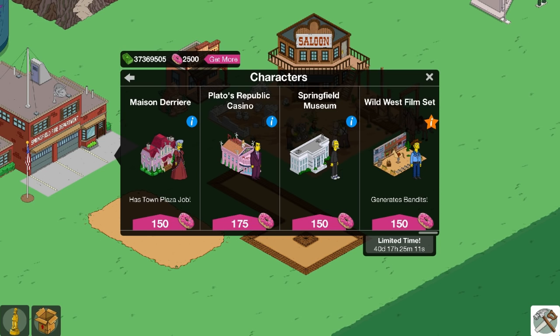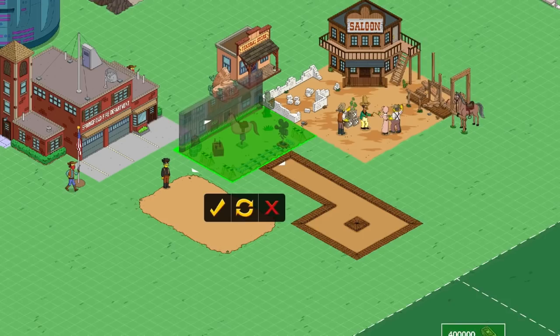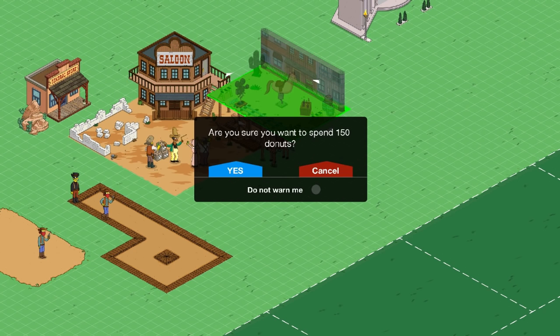But 150 donuts, Wild Wild West film set — let's do it! It earns 4 bandits as well, which doesn't really do much of anything. But I'm not in it for the bandits, obviously. I'll put it beside the horse — Leather Mr. Horsey. I could put it right there maybe. Let's do it!